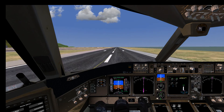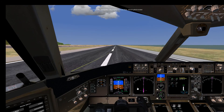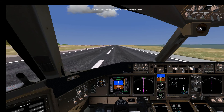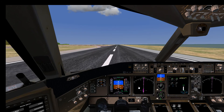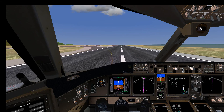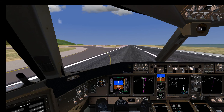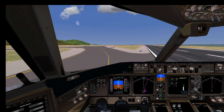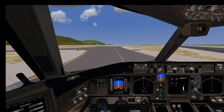The plane flares by itself — a very nice, smooth touchdown. Let's disconnect the autopilot and autothrottle. We are using auto brakes and now also applying the wheel brakes. With our speed down to 30 knots, we are able to vacate the runway to the left.